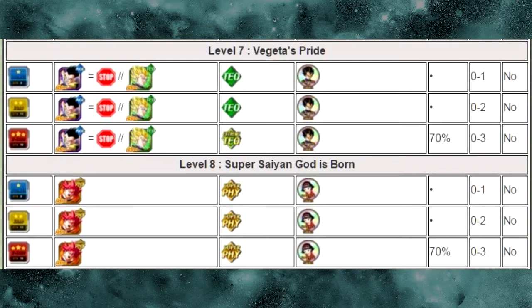Level 7 is Vegeta's Pride. You go up against an agility and a technique boss — this is where the Vegeta medals are. They have a 70% drop rate, with 0 to 3 medals dropping on this level. The next one is Super Saiyan God is Born, where you go up against the physical God Goku card. The Videl Medals drop here at a 70% rate as well, anywhere between 0 to 3 on Z-Hard.